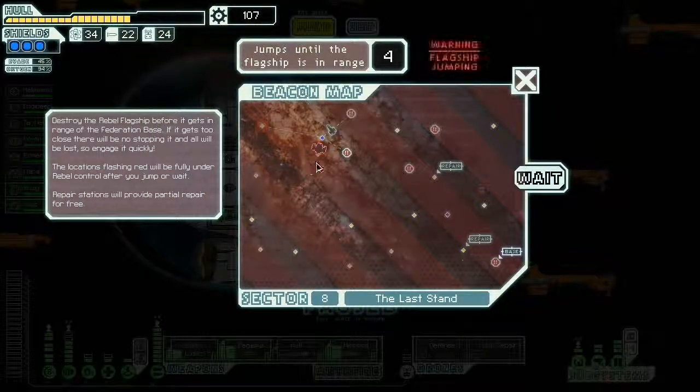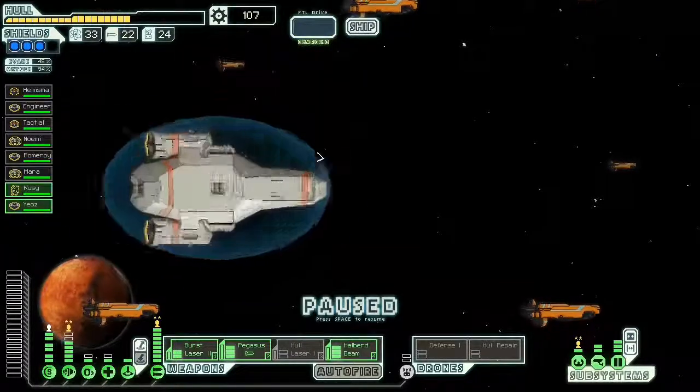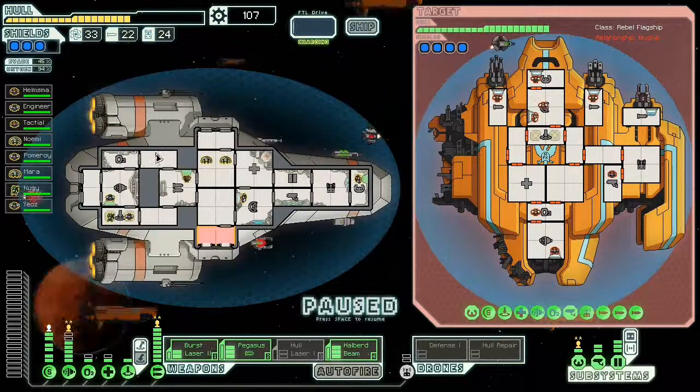He's going to go here I guess. I'm thinking about backtracking for repairs but we'll try beating him up again. We chased down the flagship — heavily damaged from the previous fight, scans indicate it has redirected considerable power to its drones. Get ready for a fight — he's going to hit us with drones this time and it's going to hurt. He's got no cloaking system this time around, so we're going to hit him where it hurts: his shields.